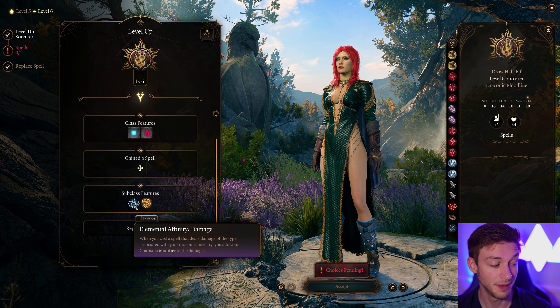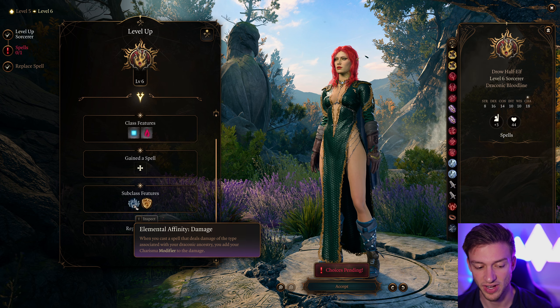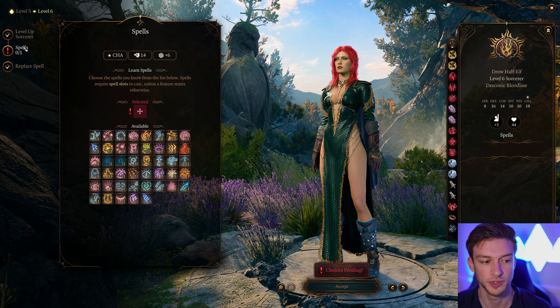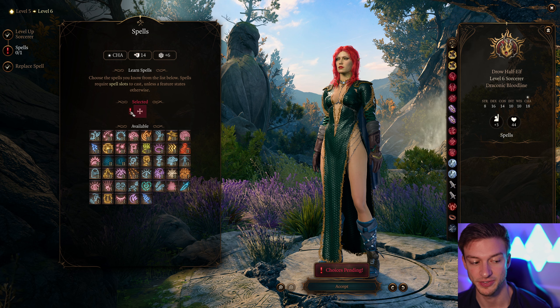At level 6 we get Elemental Affinity damage — whenever we cast a spell of our Draconic Ancestry, we add our Charisma modifier plus 4 to the poison damage. We can also potentially become resistant to poison, which is pretty nice. Some races will have a resistance to poison built in.